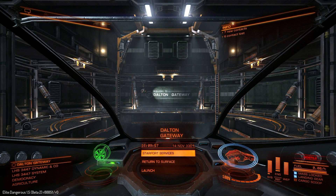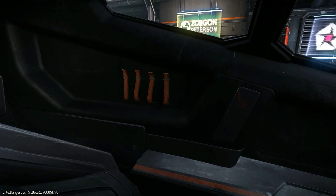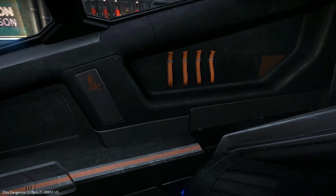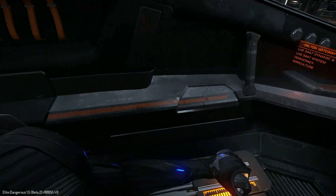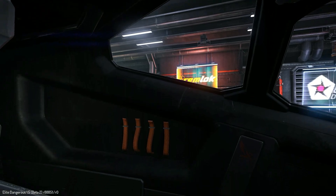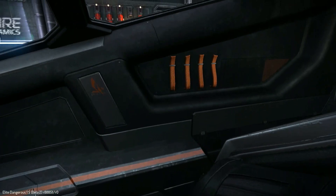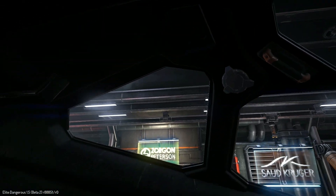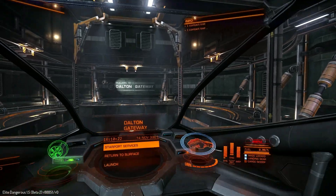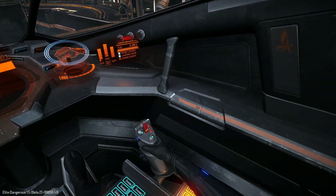Now we are inside and looking around. The cockpit is pretty much a carbon copy of the Viper Mark III. You'd have thought that they would have actually upgraded this a little bit. I mean, we've even got the bacon strips still at the sides. But yeah, it's basically the same old cockpit — nothing too amazing about it, but nothing too bad about it either.